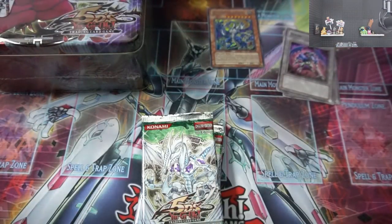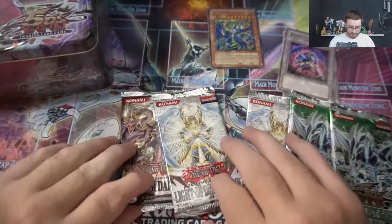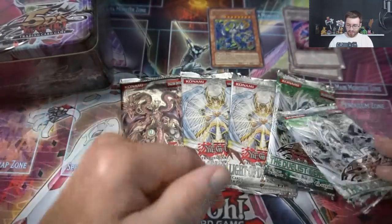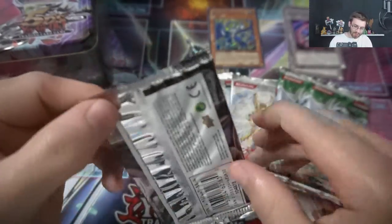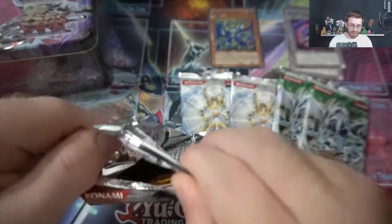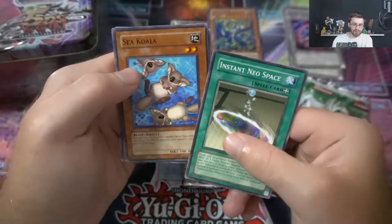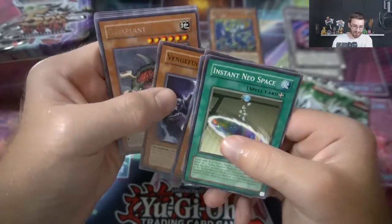We have the Light of Destruction pack - we'll get into the Black Rose Dragon tins soon. I still have a bunch of old school stuff but mainly I've been doing new stuff that comes out. We'll save the first edition Duels Genesis for now. Hopefully we get like an ultimate rare or a ghost rare out of Phantom of Darkness - those would be classified as really good pulls. We got Instant Neo Space, and this is perfect timing because the 2018 mega tins are coming out with Jaden and Yusei tins.